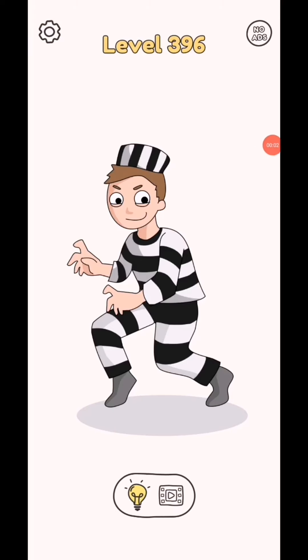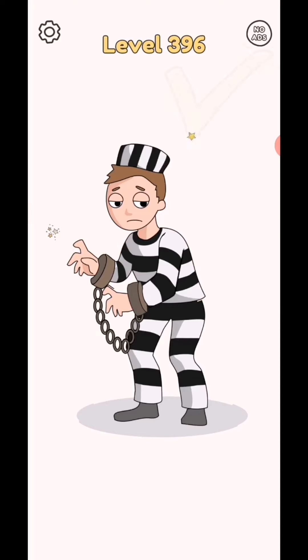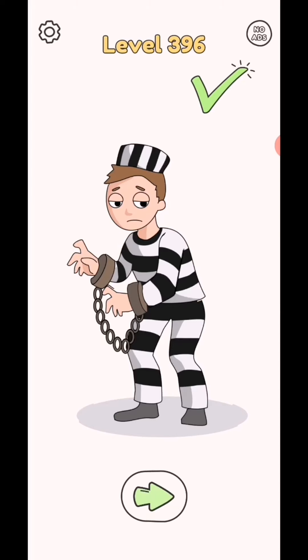Draw one part level 396. So in this level you need to draw the prison or prison block just like this — rocks for deep prisons. Okay, so level complete. Subscribe as a gamer for the test video, click bell icon.